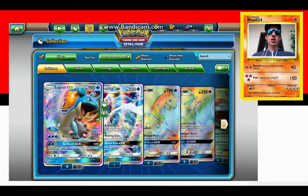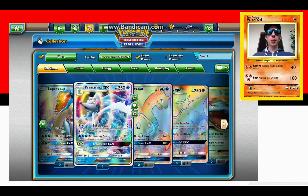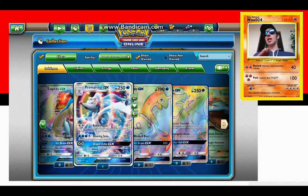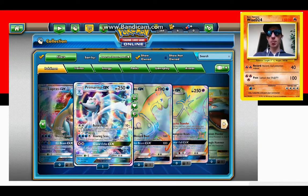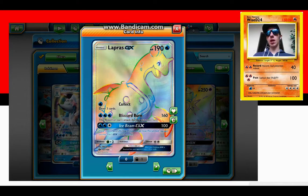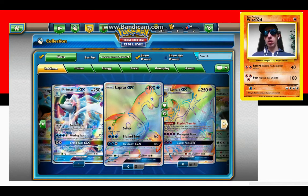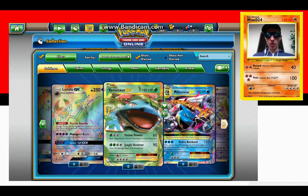I got a Lapras GX — two of them actually, regular and full art, and they're dope cards. If you have two of them and a Manaphy EX and you can get both of them powered up, you can swap them out because of Blizzard Burn — you can't use it on the next turn, but if you have two powered up you absolutely can swap them out because of the water energy. Lunala X I have not used — I'll show you guys the Manaphy in a minute.